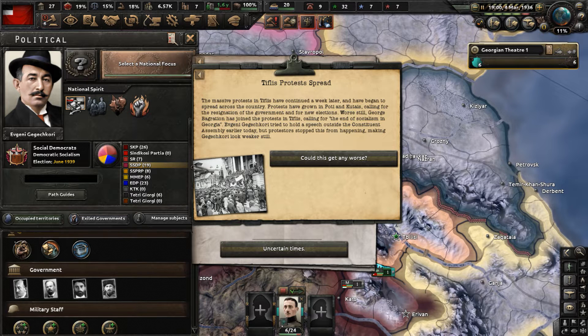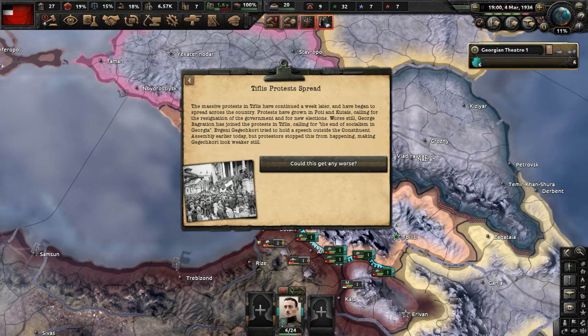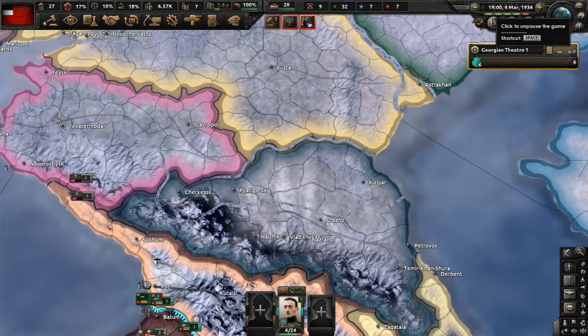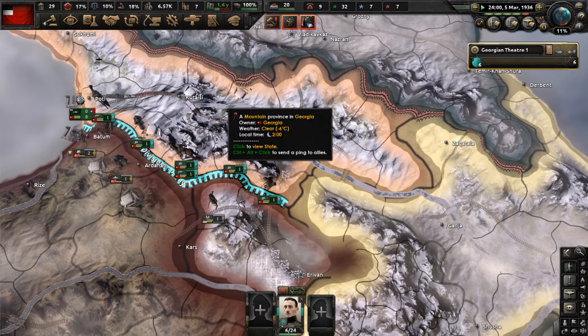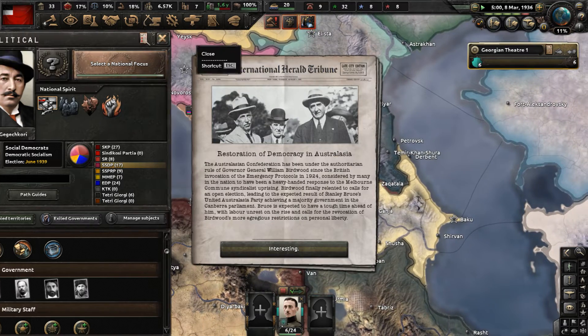Now the Tiflis protests are spreading. The massive protests in Tiflis have continued a week later and have begun spreading across the country, with protests growing in Poti and Kutaisi calling for the resignation of the government and new elections. Worse still, George Bagration has joined the protests calling for the end of socialism in Georgia. Gagachikori tried to hold a speech outside the constituent assembly but protesters stopped this from happening, making Gagachikori look weaker still. Georgia's government is facing serious problems. Gallo also seizes control of Ecuador in South America.